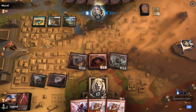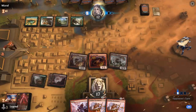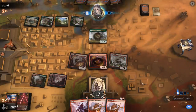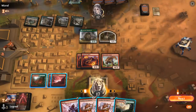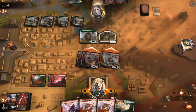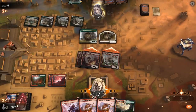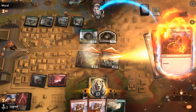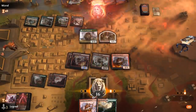Opponent plays Kazandu Mammoth and Lovestruck makes a 1/1. We attack with everyone. If they block Soulscar Mage only, we point Shock at the opponent's face, get in for 8, and the double Pyromancers finish them off. Opponent just takes it — they seem dead. A Pyromancer closes out the game. On to the next one.